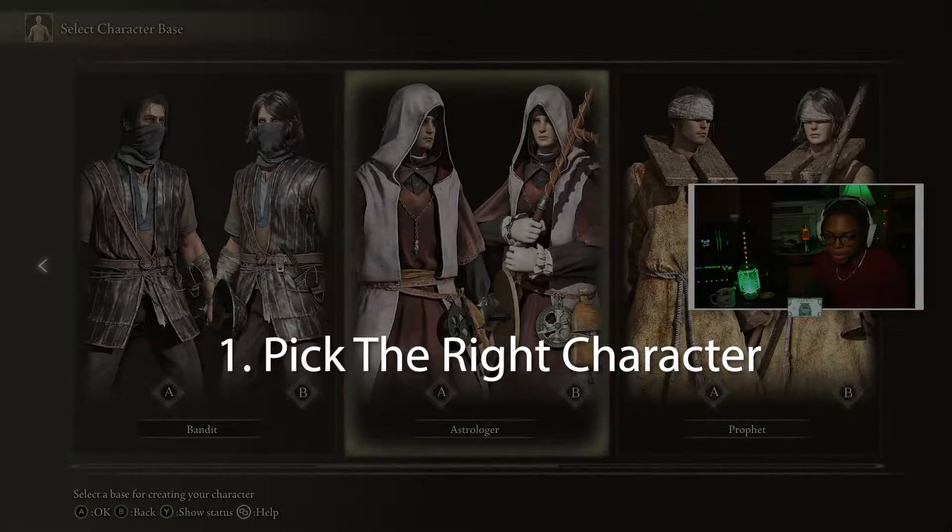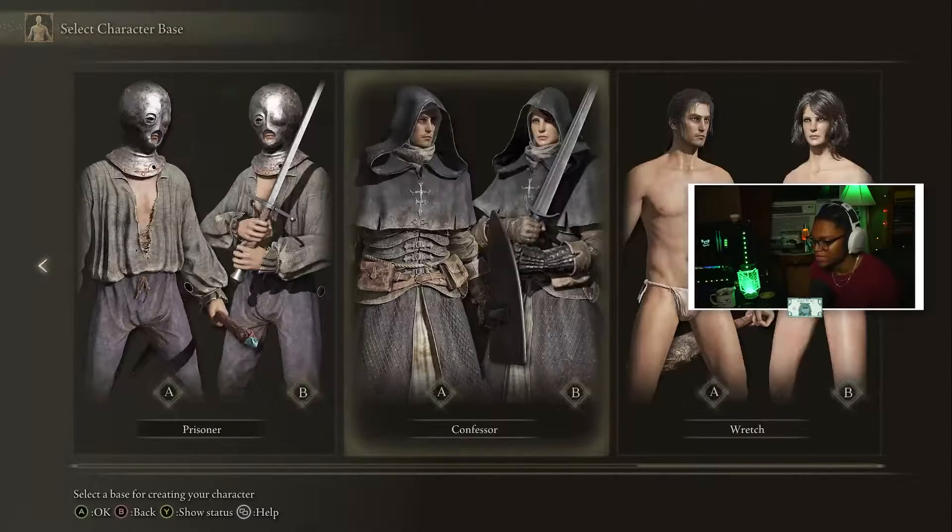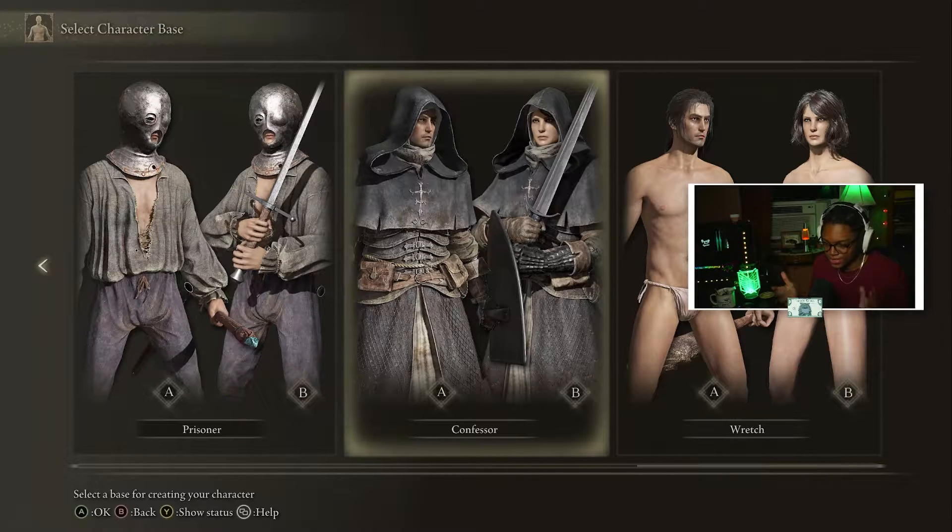When you start a new character, the real consensus is it doesn't really matter what your build is. Just watch out — when you pick the Wretch, the last class on the list, it actually doesn't really scale well. The Confessor and the Vagabond are the two best classes for starting out this game. They have the most balance compared to all the other classes. The Confessor is more like a paladin build, so you can actually heal yourself and you have a good broadsword. The Vagabond is really set up for a good melee build.